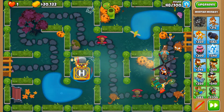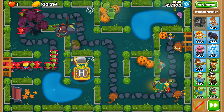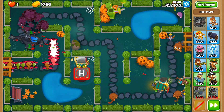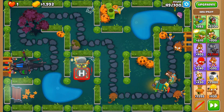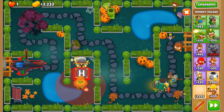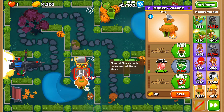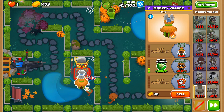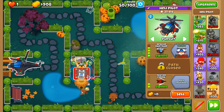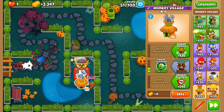Round 49 is here and we should be able to afford the Apache Dart Ship on this round — which will be beautiful. There we go. Our next objective is to get Radar Scanner down, which is going to affect our Heli Pad as soon as possible. Grow Blocker and then Radar Scanner — there we go. Now we don't need to rely on any more invisibility potions to pop camos.